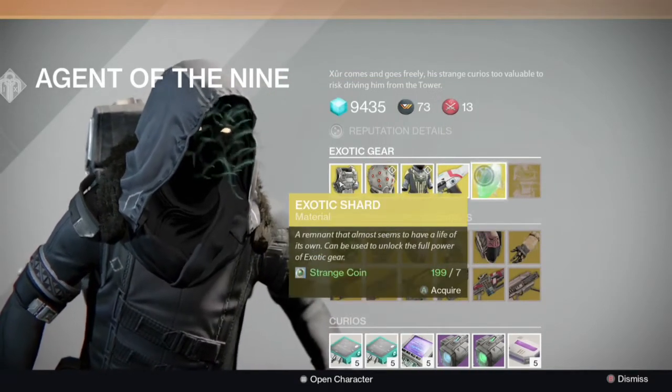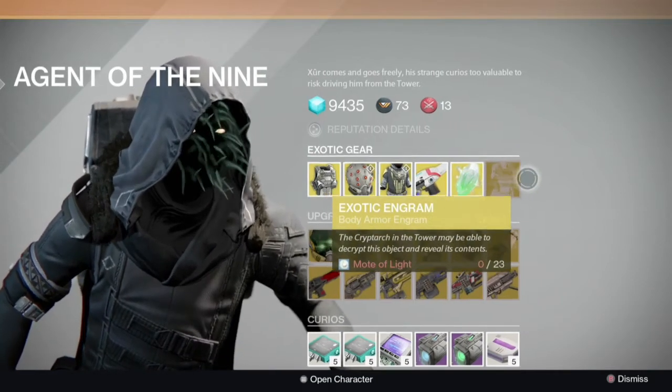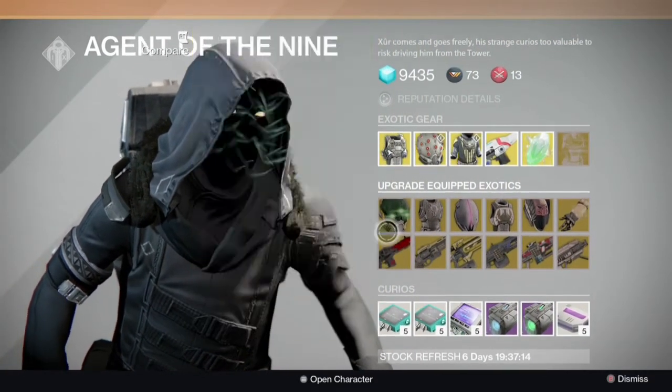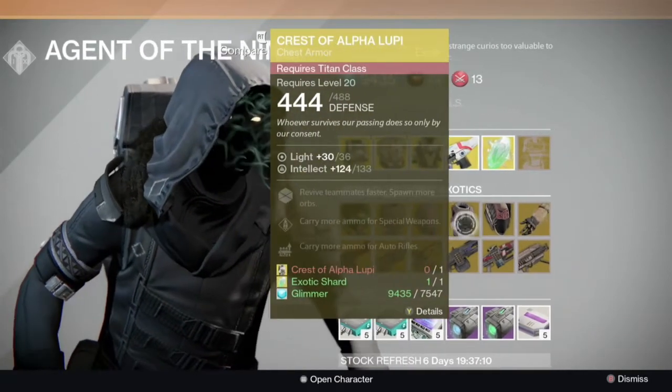And then you have, of course, the exotic shard and a chest exotic engram. Got an upgrade, a galley, all this good stuff. Pretty decent selection on the upgrades.